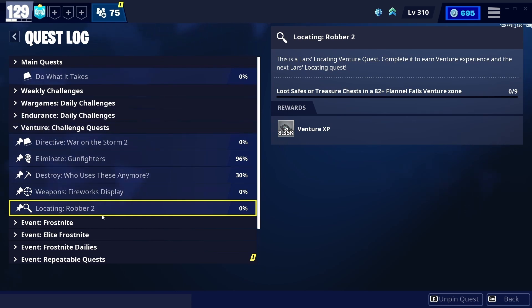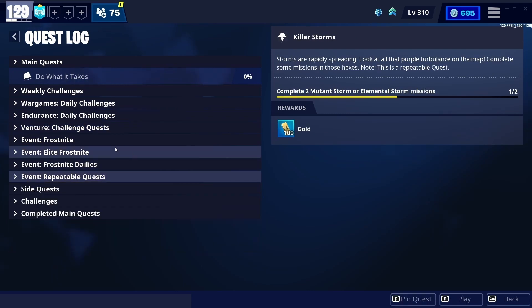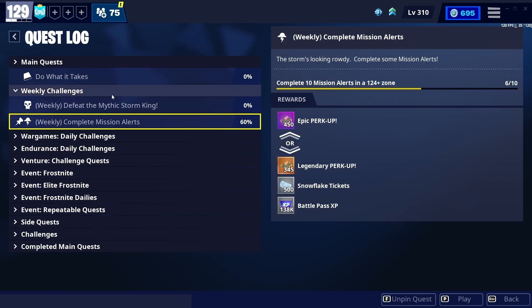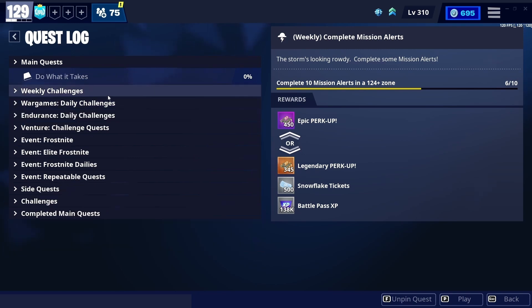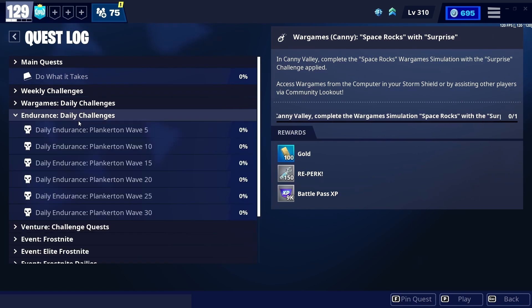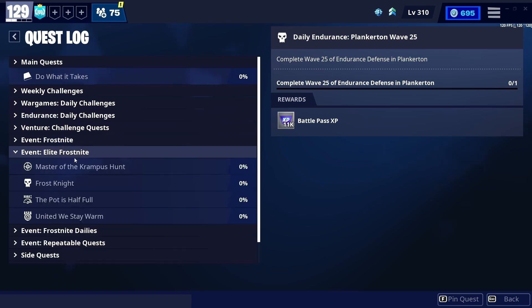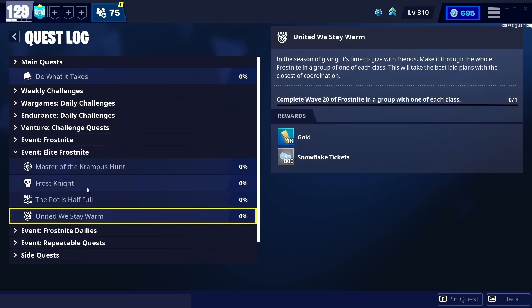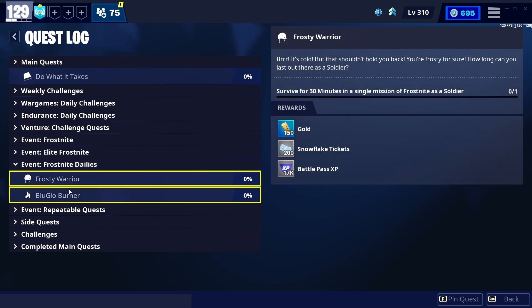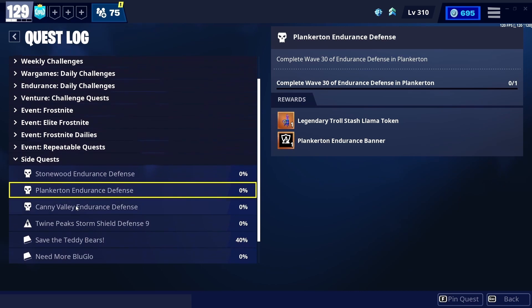Make sure to grind these challenges — do every single challenge possible and put these first. They should get you leveled up a lot faster. You can also go through all your other challenges and check if any of them give venture XP. You might have a story quest challenge or something that gives some venture XP, so just go through all of them and check.